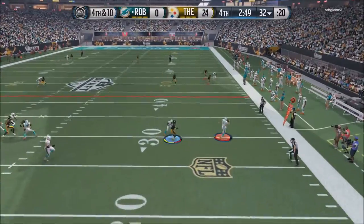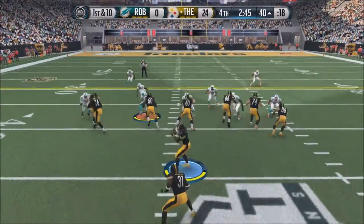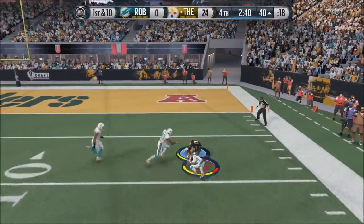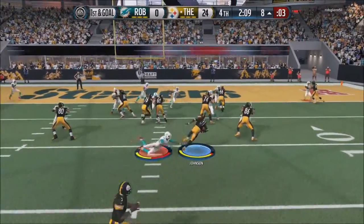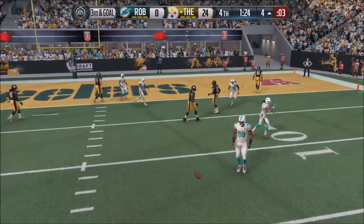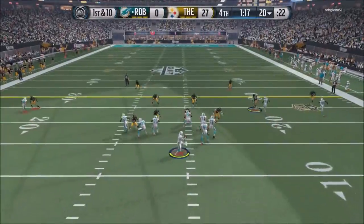He tries to run for the first down here but does nothing, obviously. Here we lob it up to Amari Cooper — he comes down with a one-handed catch, OBJ-style, over his defender. We run the ball, holding R1 to not allow a strip. On third down we try to run the screen but it doesn't work, so we kick the field goal and take our points. We're up 27-0.